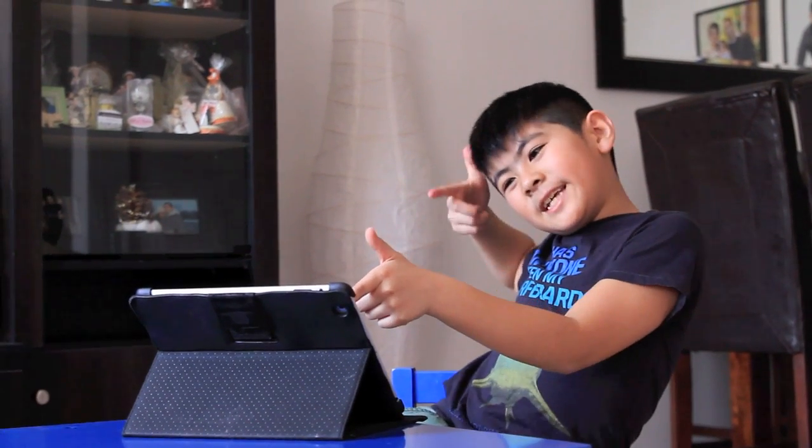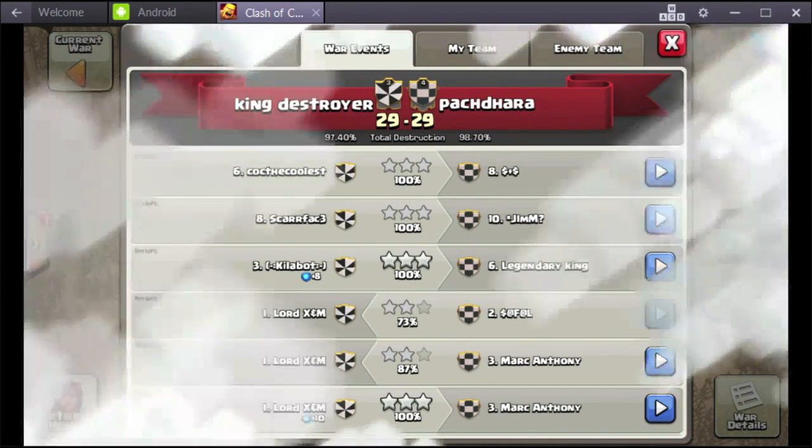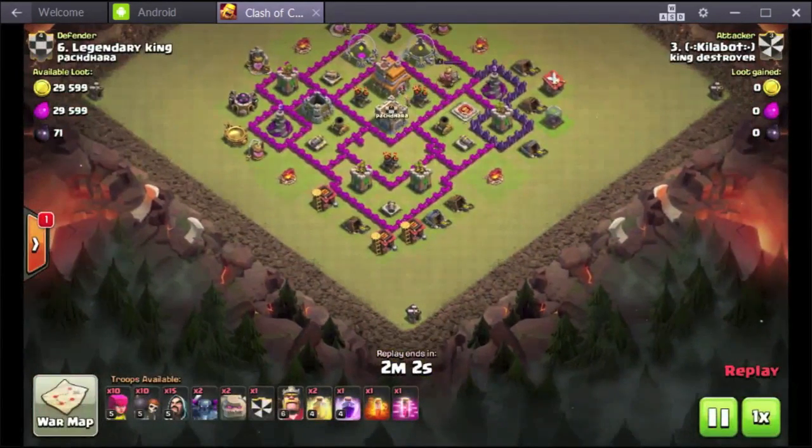Let's get started with CoC. I'm going to be attacking — I take attack one, attack six in this war. My name is Clobot, and I three-star him.